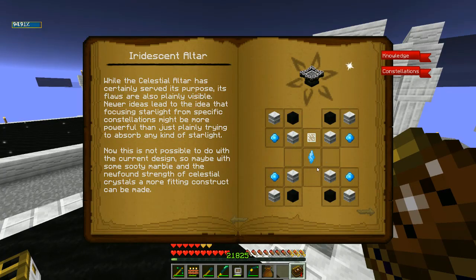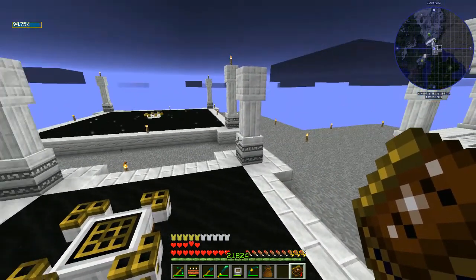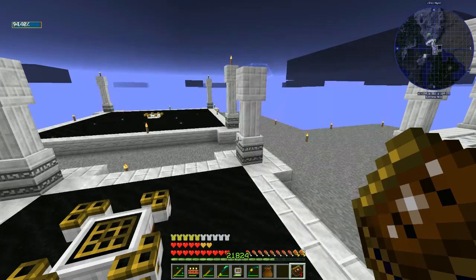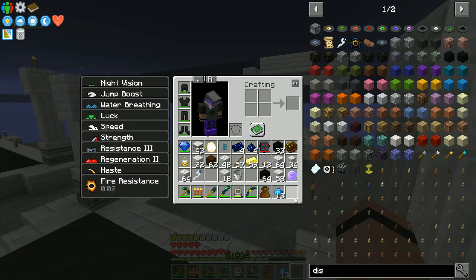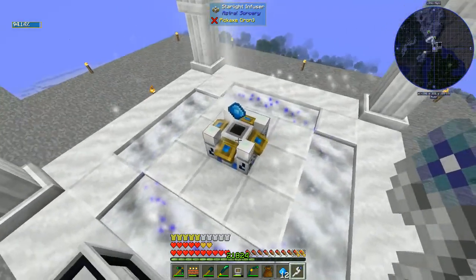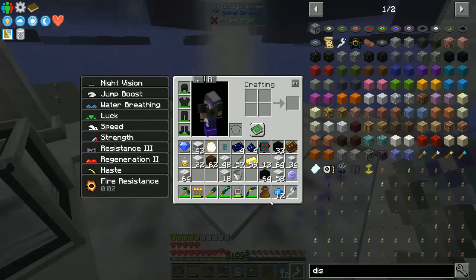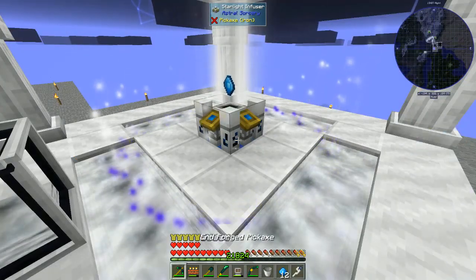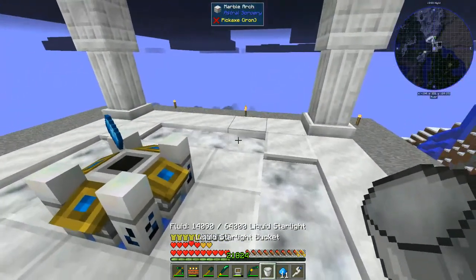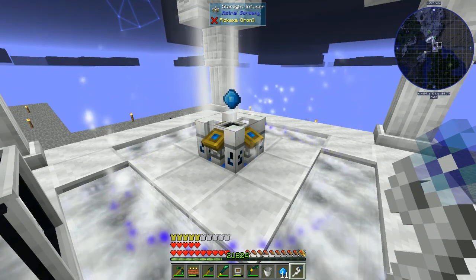Coming back — is constellation the new one? From here, I've got the starlight infuser. Now it's the iridescent altar — yeah, that's what I need right there. Is that the next one? I feel like I'm skipping one — no, I guess that's the next one. I could do some other things like get the stellar refraction table and get some spell effects going, but this is all I really want to do with the mod. I just need resonating gems — gems and my wand. Click the gem on. This one is like the only one that doesn't make a ton of noise.